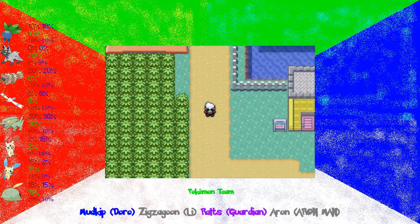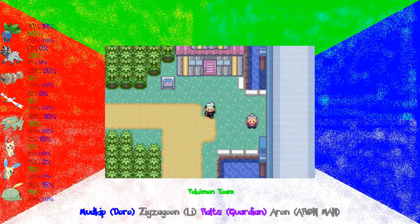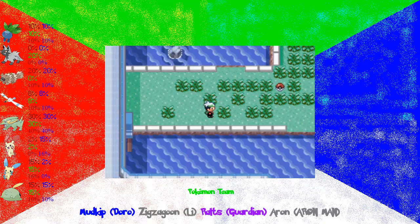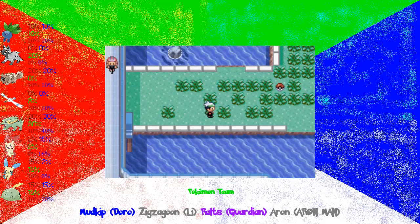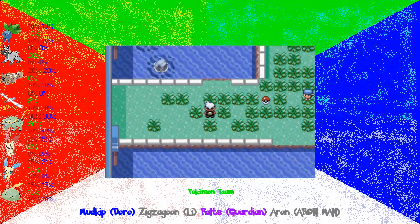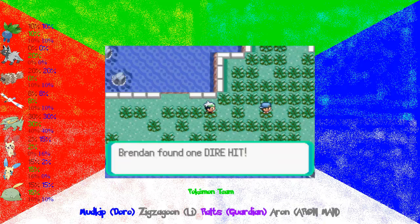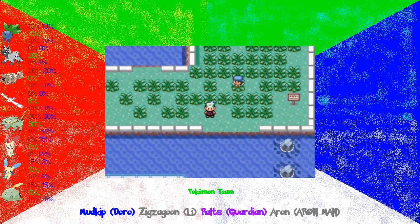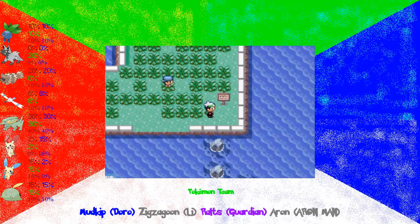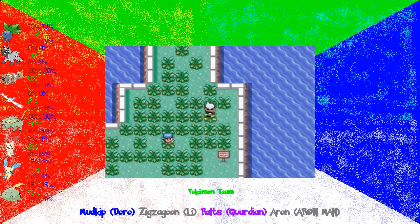Last time we saw Professor Birch, so hopefully we might actually find Mei here. I'll cover the trick house after I beat the Elite Four. I like these grass patterns, but I like them much better in the remake, because you can actually move diagonally and avoid these patches of grass altogether. Unfortunately, we're gonna have to walk through it since we can only walk horizontally and vertically. Grab this item here that I'm gonna end up selling anyway, and try to sneak by this trainer.